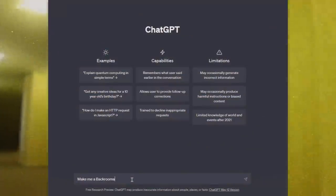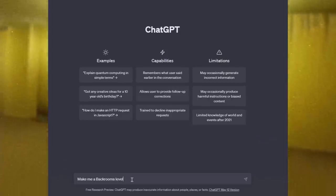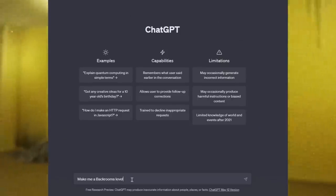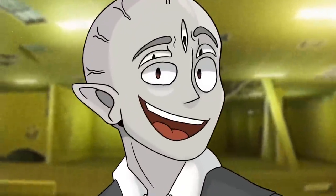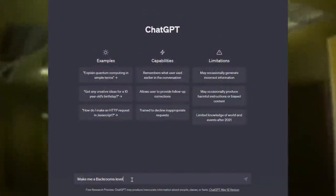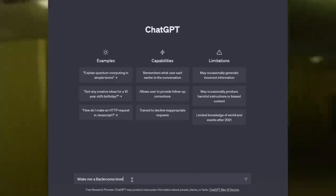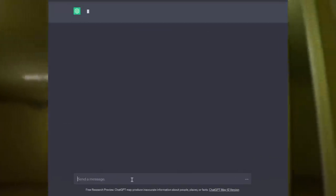For the purpose of this video, I'm going to be asking ChatGPT to create three custom Backrooms levels. I'm pretty interested to see if it can even do it — I don't know if it can. But if it can do it, imagine what a sentient AI could do. For the prompt, I'm just going to type in 'make me a custom Backrooms level,' and whatever it comes up with, I will explain it in the way that it gives me the information. Alright, let's do it.